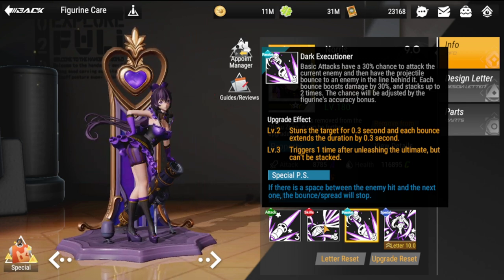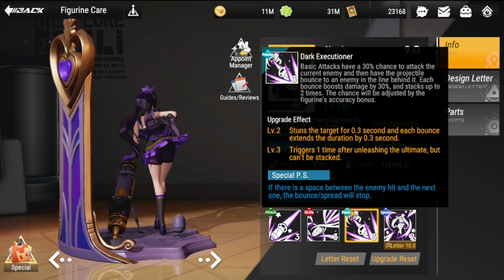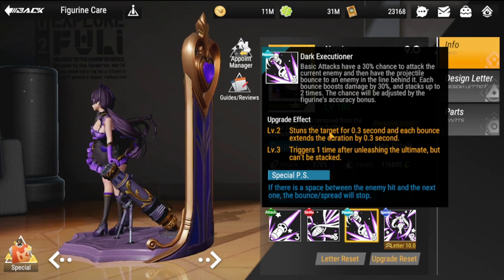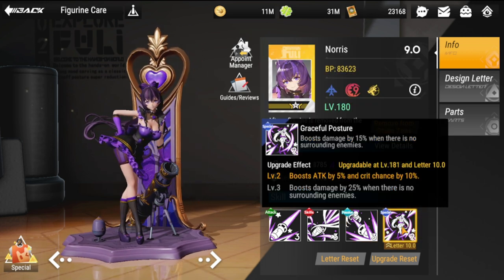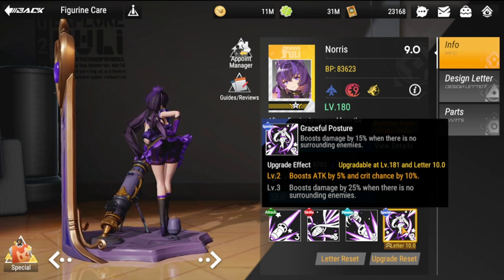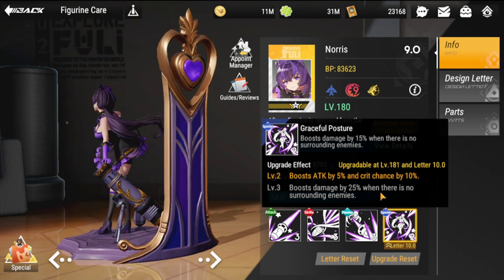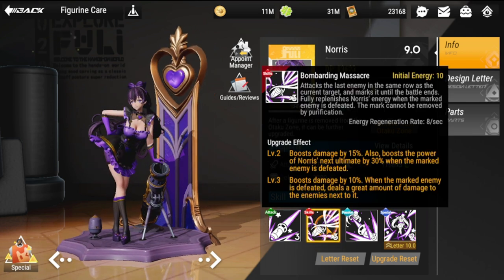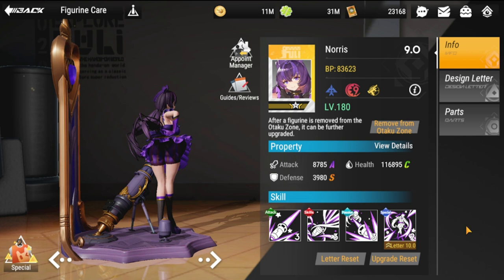Looking at her ultimate, passive, and basic skill together — Norris is prized most for her ultimate skill. Her passive and basic attack are just additional gravy damage to her kit. Her special, Graceful Posture, boosts damage by 15 when there are no surrounding enemies, and by 25 when there are no enemies around — essentially an attack and critical chance boost. You bring Norris for her ultimate; she needs to spam it to be effective.